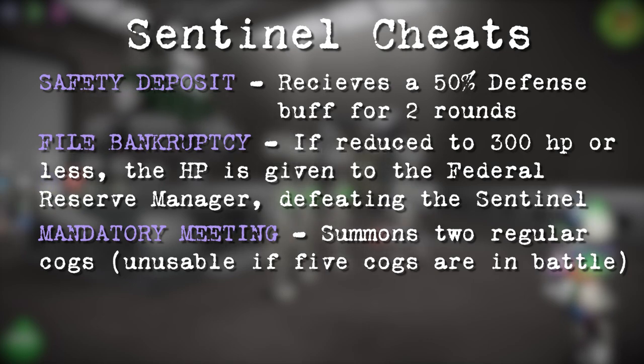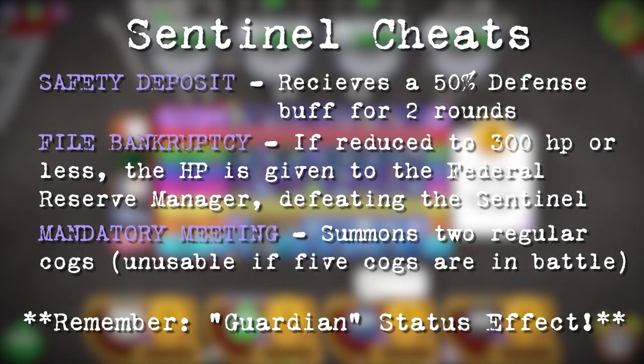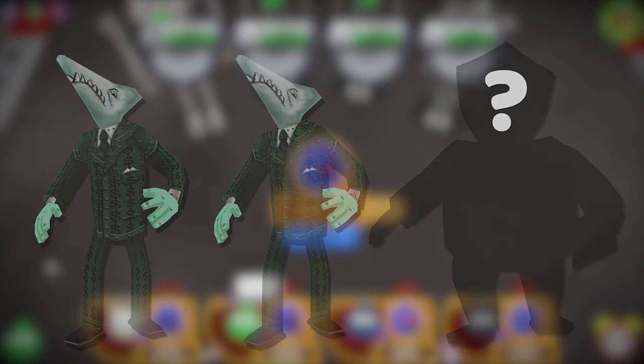Mandatory Meeting potentially increases the COG limit to a maximum of six. And remember, you cannot fire or sue these COGs as long as Sentinels are in the battle. Once the Federal Reserve manager has been defeated, Sentinels and regular COGs will no longer spawn — the only exception being that Sentinels can still use Mandatory Meeting to bring two regular COGs into battle.